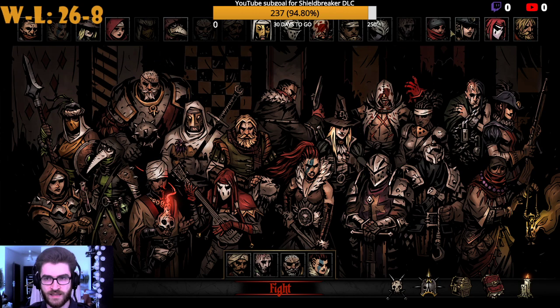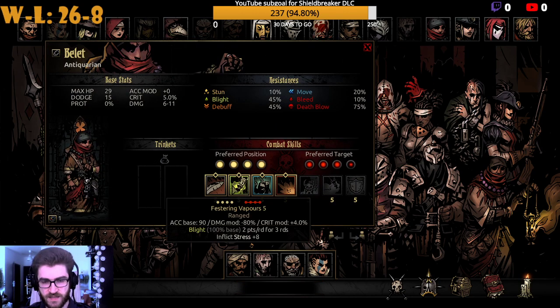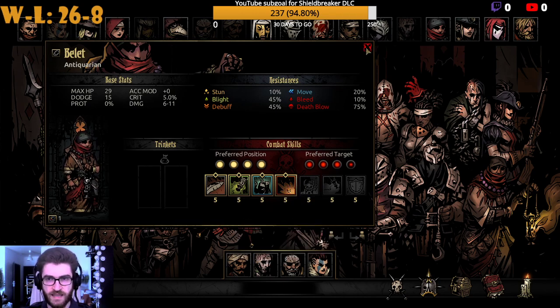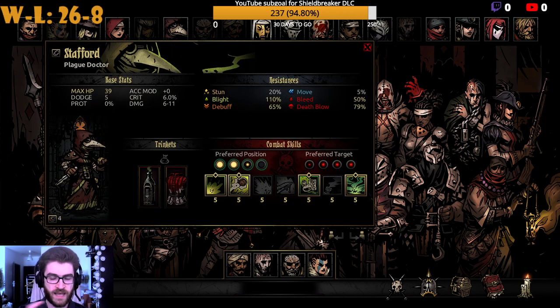You can probably run an Antiquarian, who has Blight and AoE stress as well, but it's significantly less — she only has 8 stress on her spell instead of 12. And obviously the Houndmaster also has Flash Powder, which is 20 stress on a single target. Another very strong option is a Plague Doctor, especially when you go with the Occultist. These two can do a lot of damage.